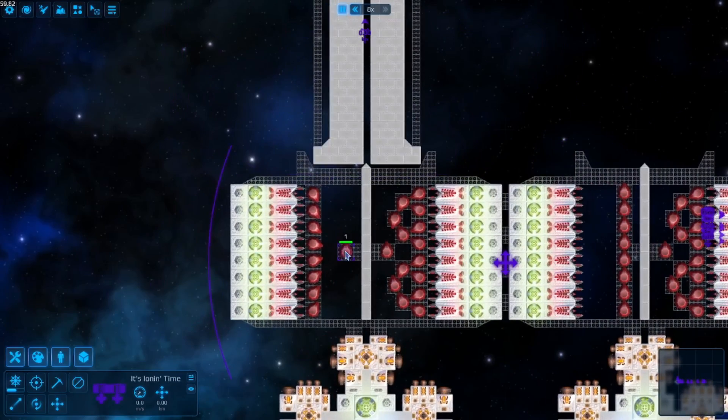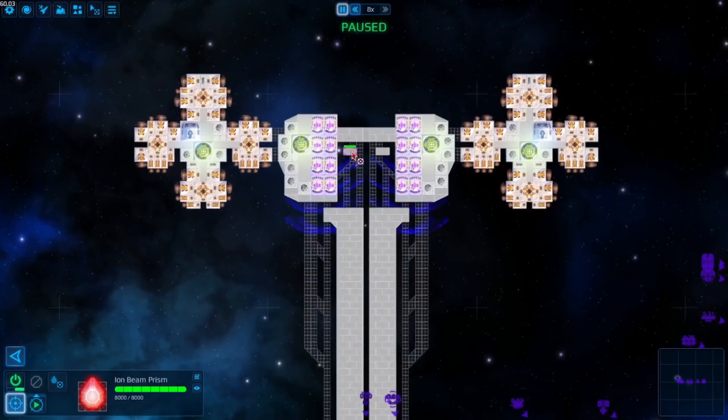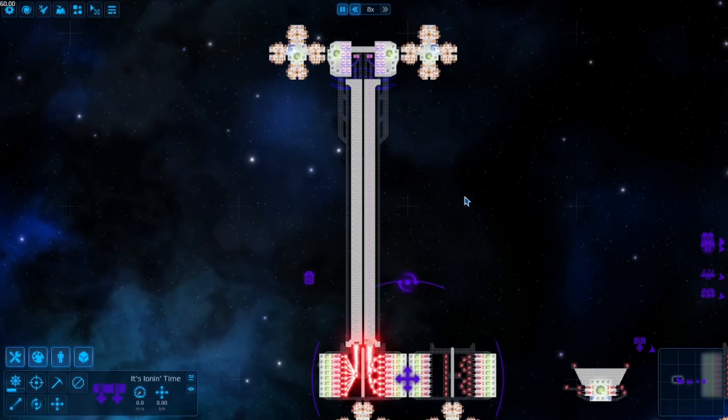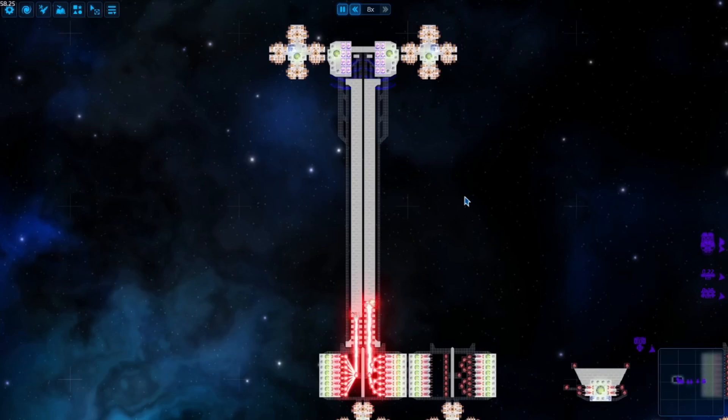The first issue that makes me die internally when done incorrectly is combinations. Prisms reduce the power of each additional beam, meaning that you only want two inputs. As you see in this example, despite the left arrangement having more ions, improper combinations yield less damage.